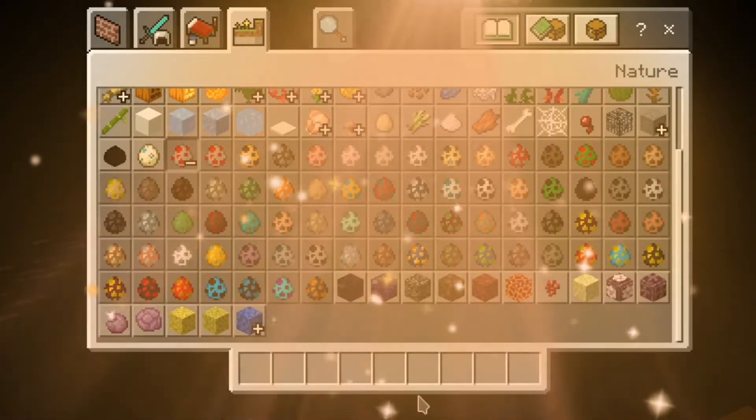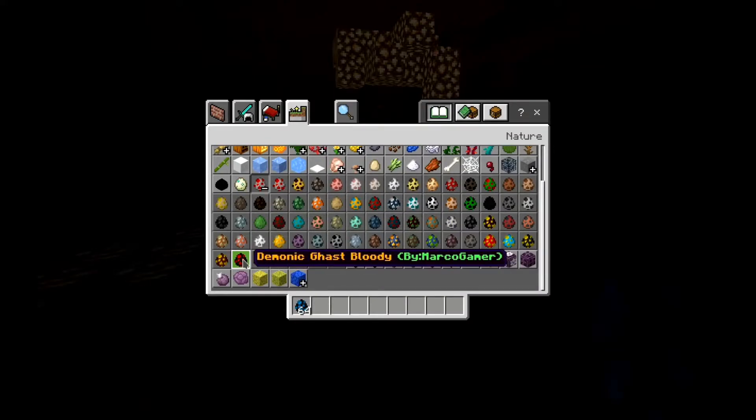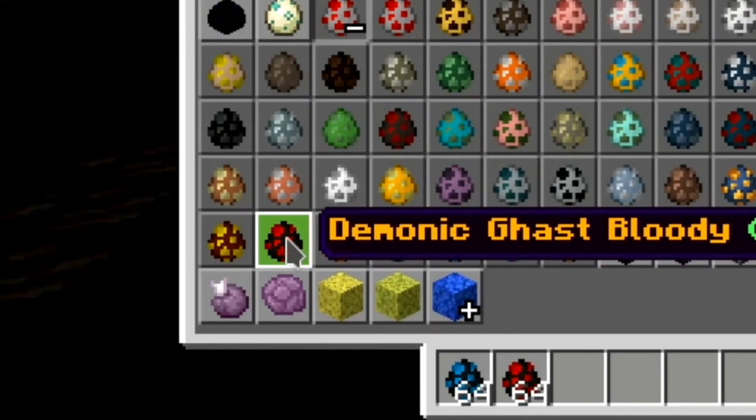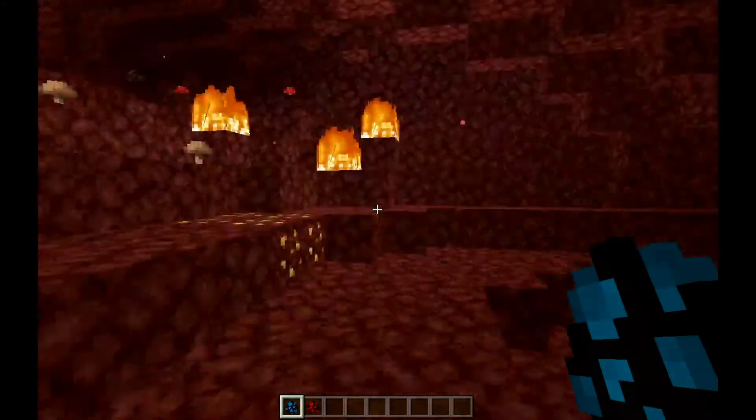You can find the new mobs in your Nature section and your mob egg section where you can find all the spawn eggs. We have the Demonic Ghast Blue and the Demonic Ghast Bloody.